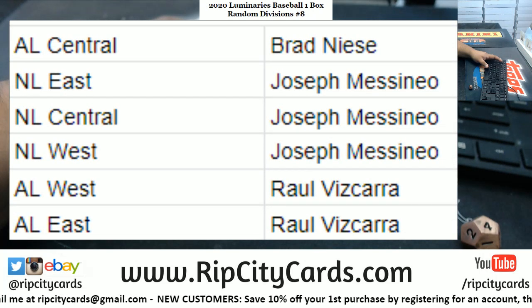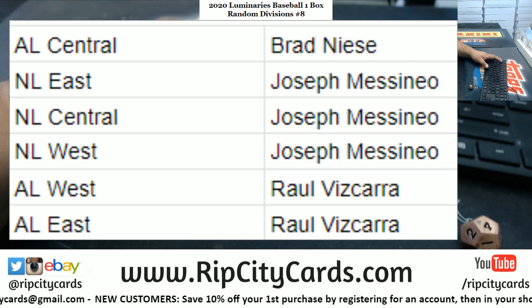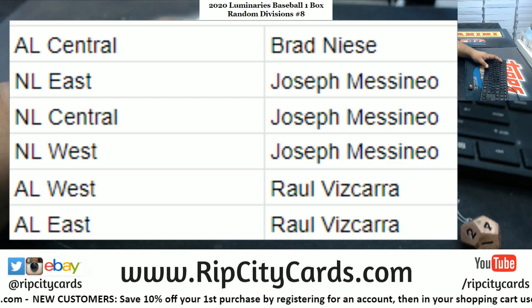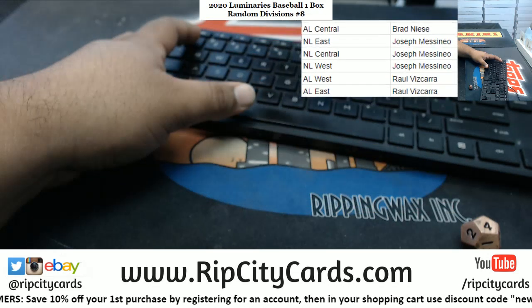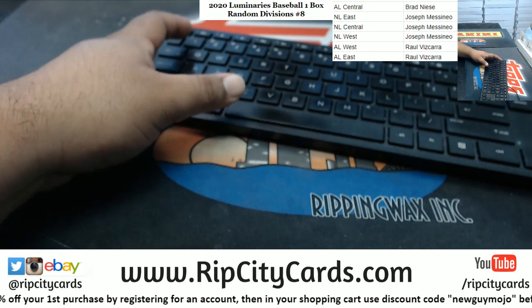We got Bread with the AL Central, James in the NL East, NL Central in the West, Raul in the West, AL East. Axe in the house - Axe, that is a little too much if I'm being honest. Eighty-five and you got a deal.